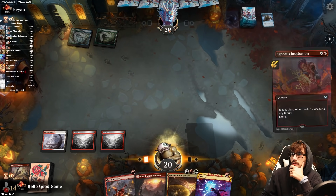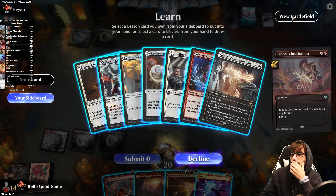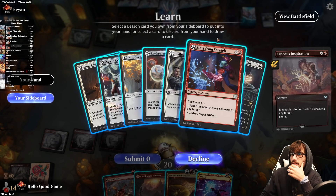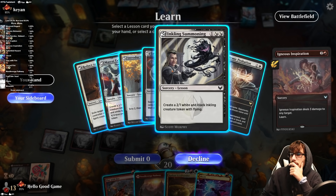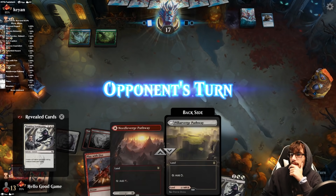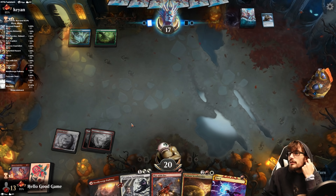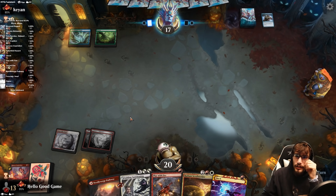We take our turn, play a land at sorcery speed, then consider playing the Inkling Summoning as a white source. The fact that it's a sorcery that creates a creature is good for us — it gives more field value and can trigger things like the Alchemist.